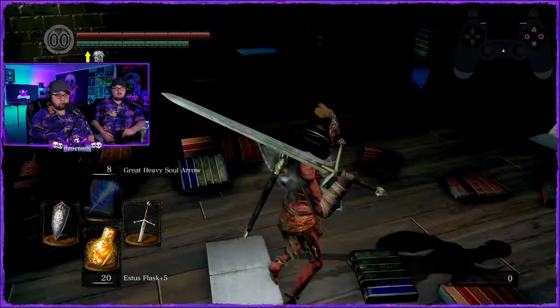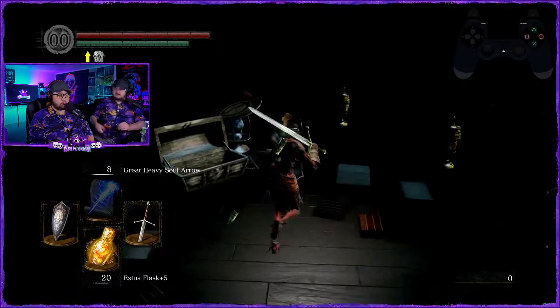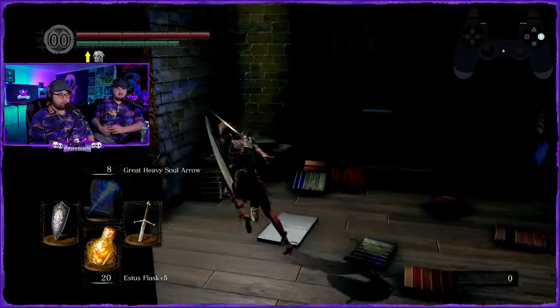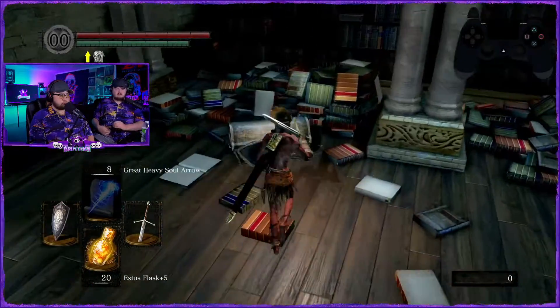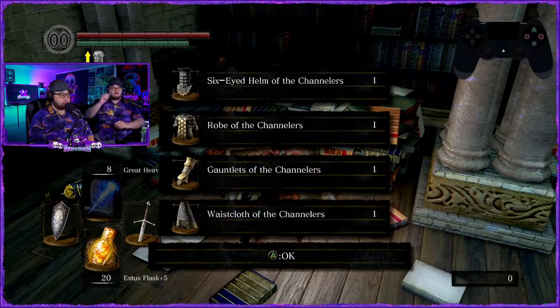We're gonna go rescue Big Hat Logan. Let's find that key. I think you picked up a blue titanite chunk just a second ago. Is there another chest in here? There are like three chests in this area right here, and then a lever to pull down the staircase to go to the next area.